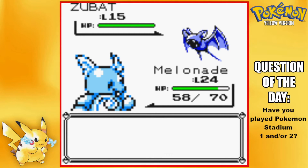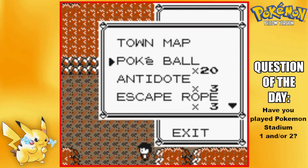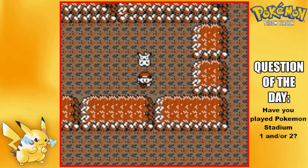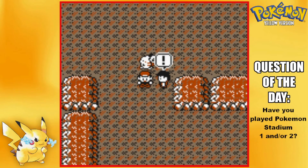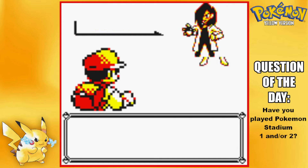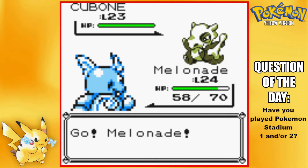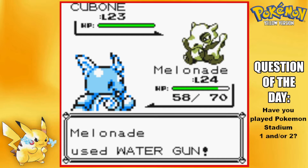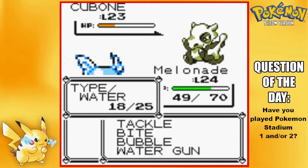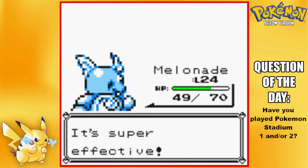I'm definitely going to have to bring out the repels. I'm making sure I don't have something low-level on my team, because then the repels won't work. Okay, we've got a repel going. Rock Tunnel — arguably the most annoying part in the game. We've got a Cubone at level 23, so we're basically right on par with the trainers.